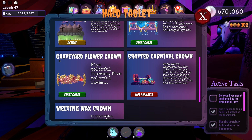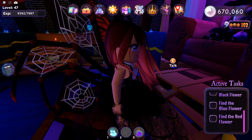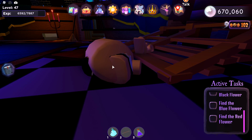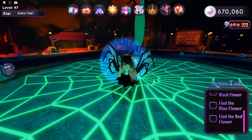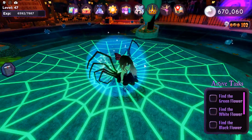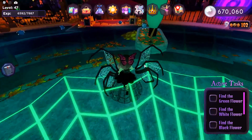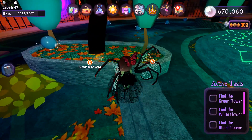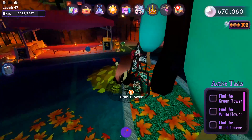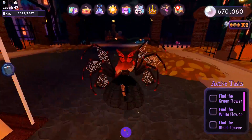The next quest we're going to do is the Graveyard Flower Crown. I'm going to reset my character so I can explain the locations better. Now that I'm back at the spawn of the Witching Hour map, we're going to look for five flowers. The first flower is actually at the spawn — you'll see trees around the spawn, and underneath one of the trees you'll see a glowing light. This one is the red flower, so grab it. We are going to take this flower to the graveyard, so go past the candy bucket and head to the graveyard.